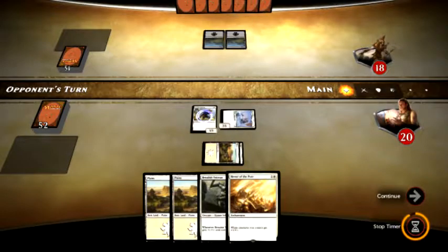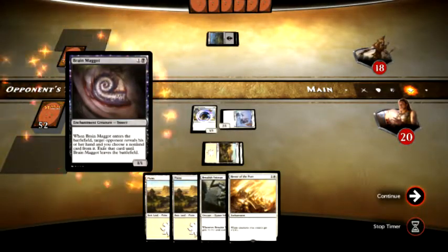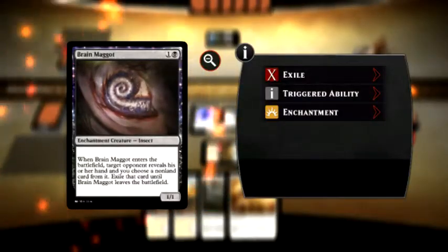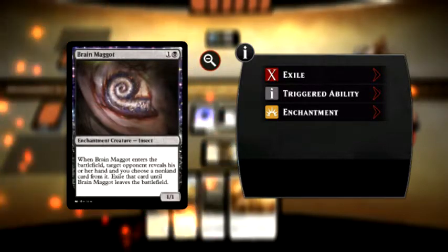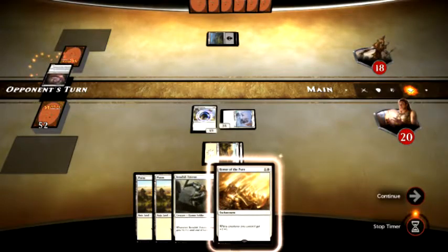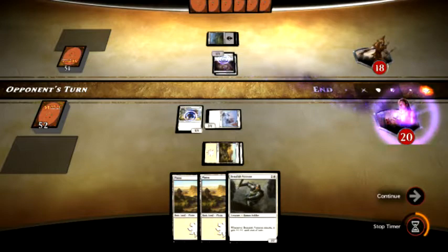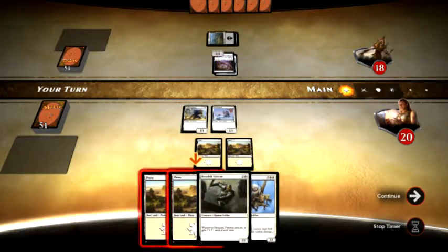Alright, he has another Swamp and he is going to play his creature on his second main — a Brain Maggot. Insect enchantment creature. When it enters the battlefield, target an opponent reveals his or her hand and you choose a non-land card from it. Exile that card until Brain Maggot leaves the battlefield. He is probably going to get rid of my Honor of the Pure. And yes, he exiled my Honor of the Pure. That sucks.